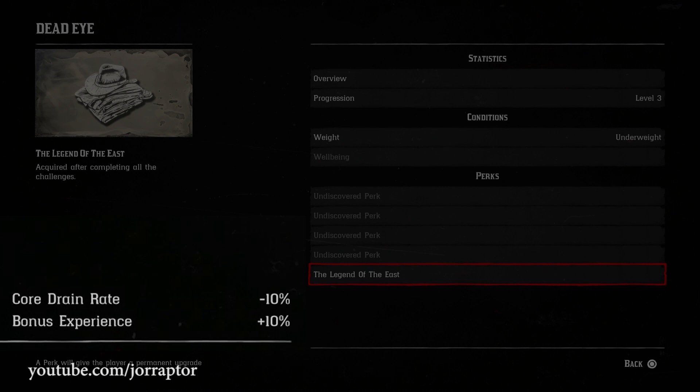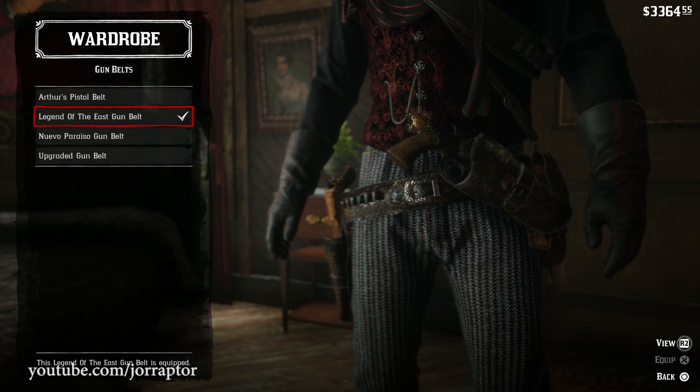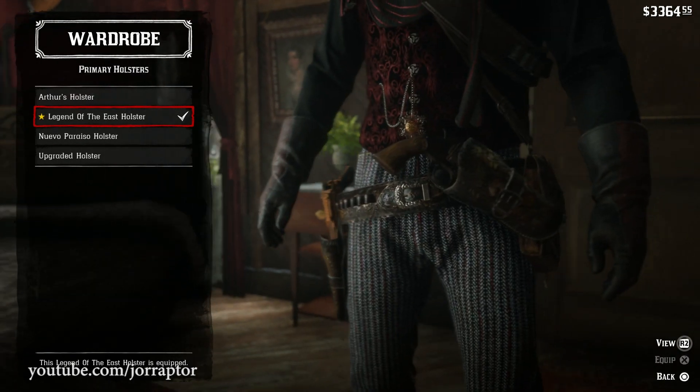The outfit also has special weapon equipment like a belt and two holsters that totally finish the look of this awesome outfit, or you can of course use them in combination with other gear.